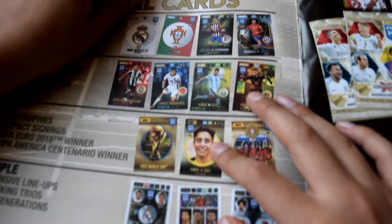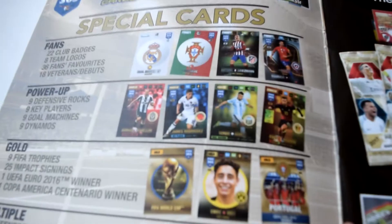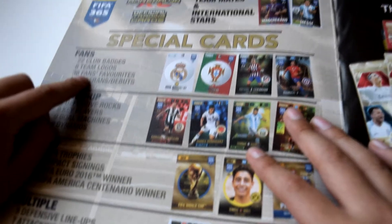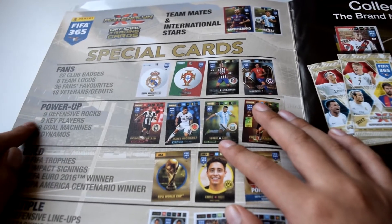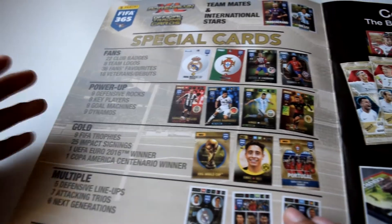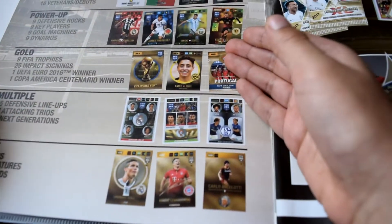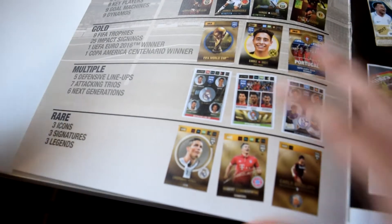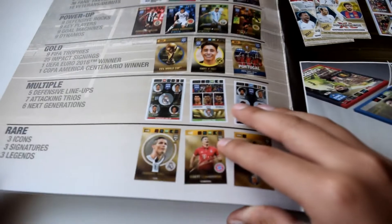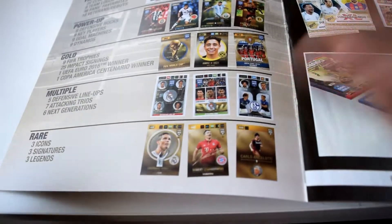Here we have the collector's album. This year they have separated it into different card types: teammates are base cards and international stars are base cards but with the country kit. We have fans 22, club badges 18, logos 36, fan favorites 18, veterans power-up nine, defensive rocks nine, goal machines nine, dynamos nine, trophies gold cards 25, impact signings one, Euro 2016 winner 26, Copa America Centenario - which means 100 years of Copa America South America - multiples with five defensive lineups, seven attacking trios, and six next generation cards.